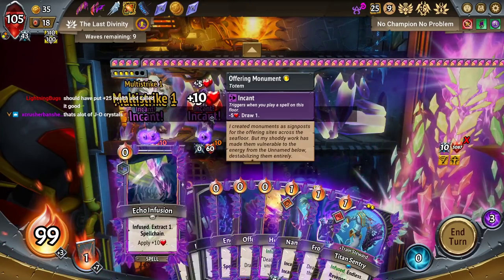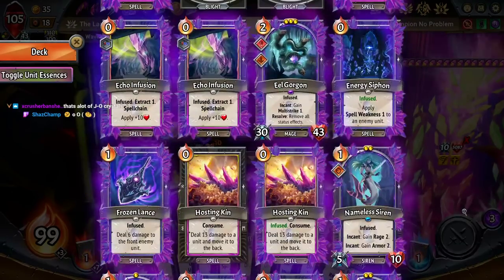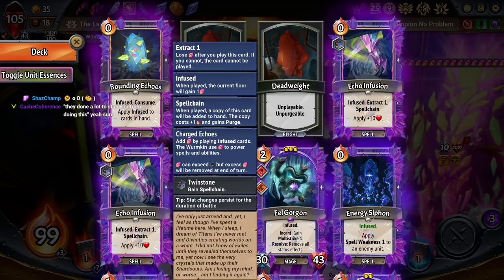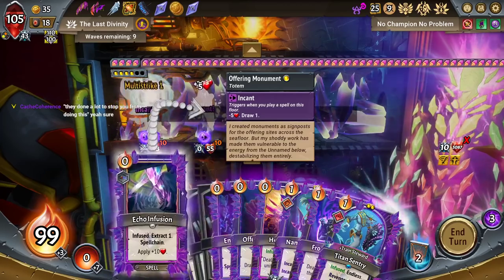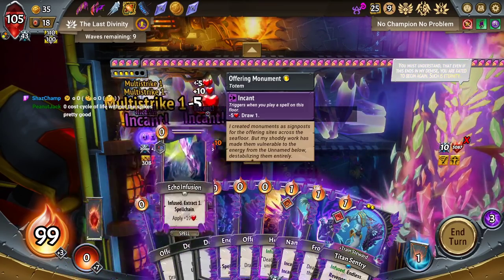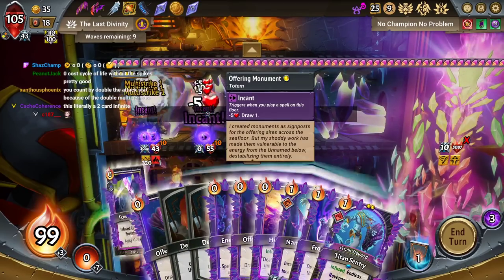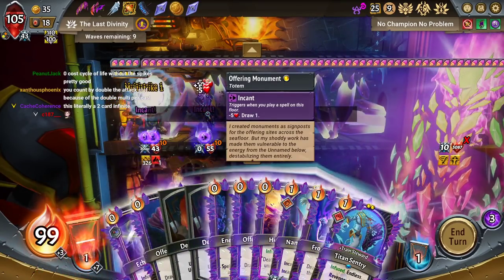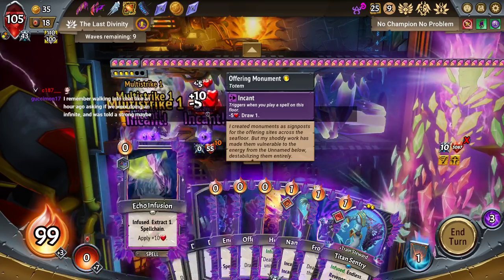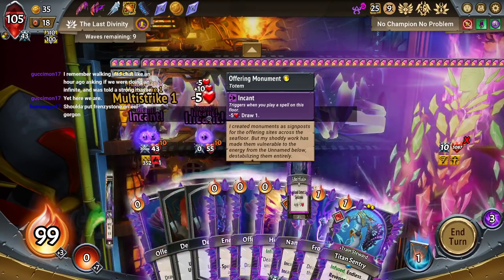Biggest mistake was putting Large Stone. We should be counting by fives. Basically, I'll run it down in case you just joined — we have this card which draws one card and loses five max HP, and we have this card which adds ten max HP. So I add ten max HP, I draw a card, it loses five max HP. We're still counting by thirties — because it goes up by two, we're going by sixties. In terms of counting to 5100 — strong maybe on the infinite. Turns out the forecast was correct.